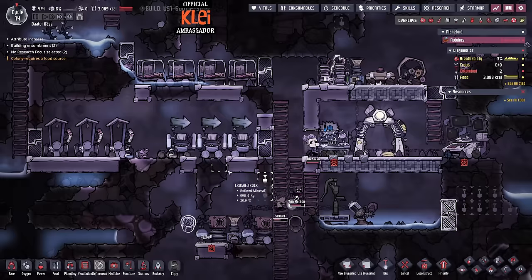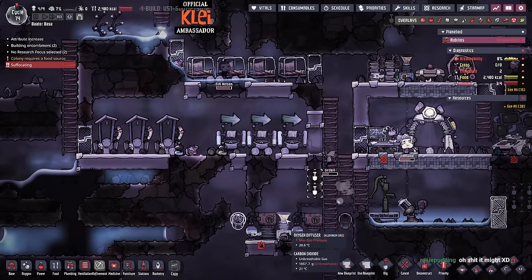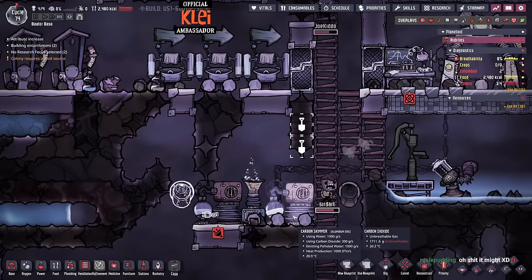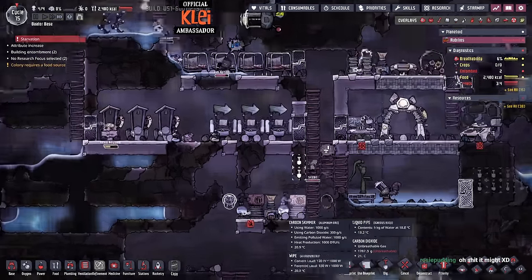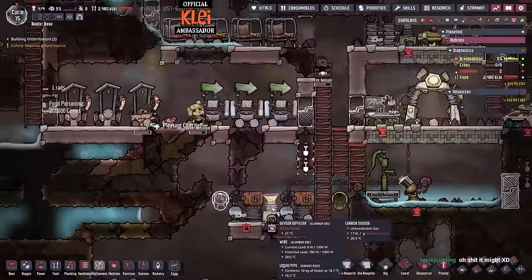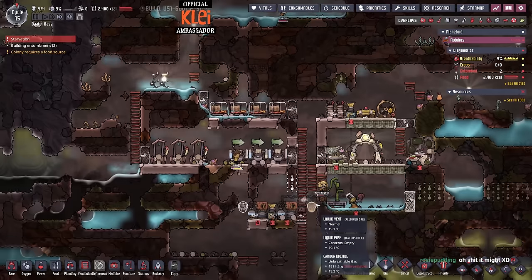We get a little bit of oxygen here - I want to get a little bit of oxygen here. Then we can use it and it'll feed back. Oh God, we're starving as well. Someone harvest this food!